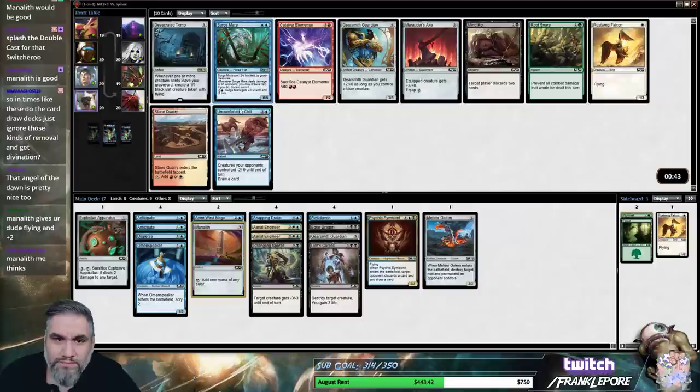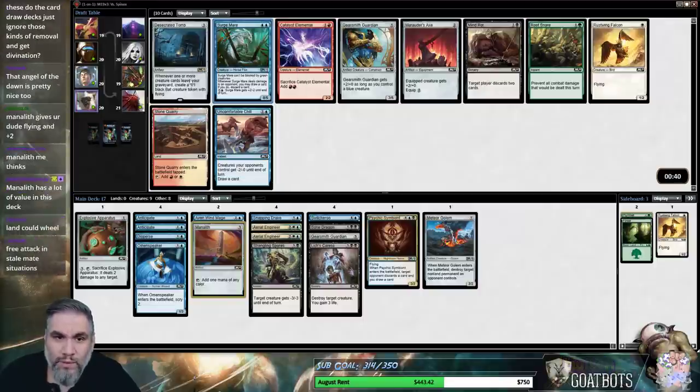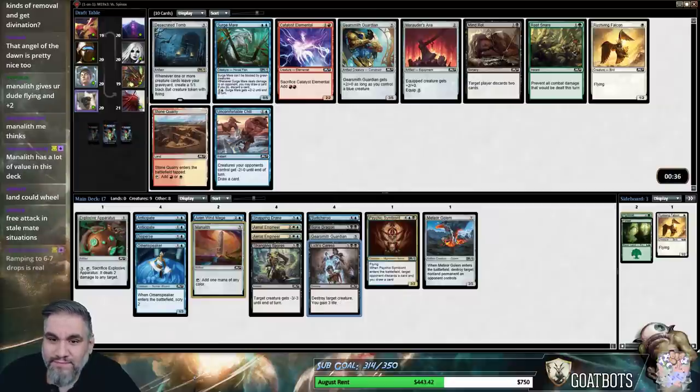Surgemare seems pretty reasonable — this card was actually great against us. Whenever one of our creature cards leave your graveyard... Combo! Combo! It's a combo with the Bone Daddy. Yeah, we're just gonna take the 0-5.